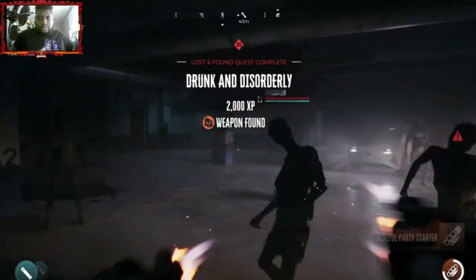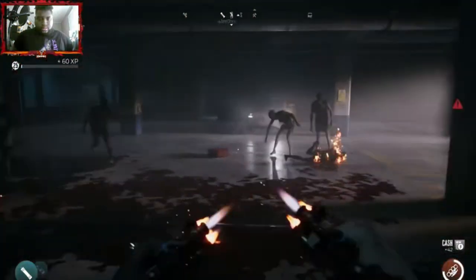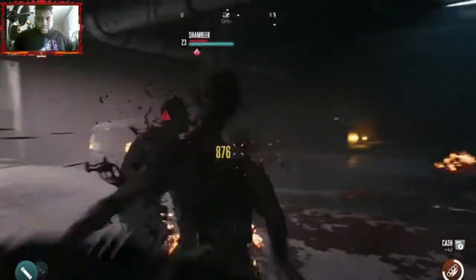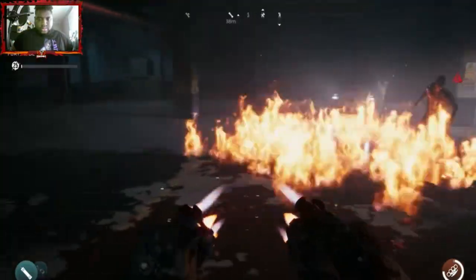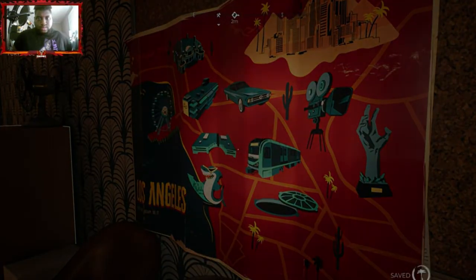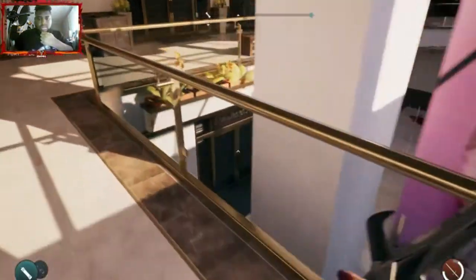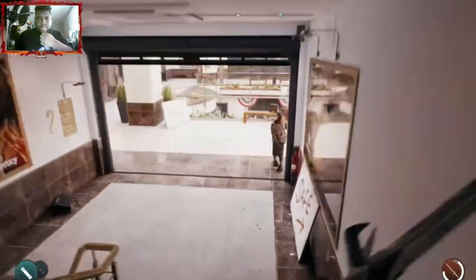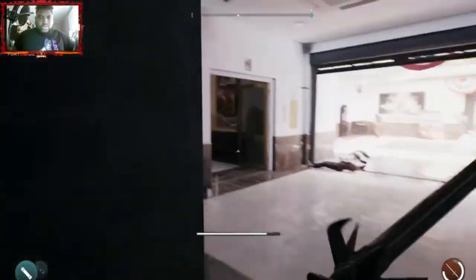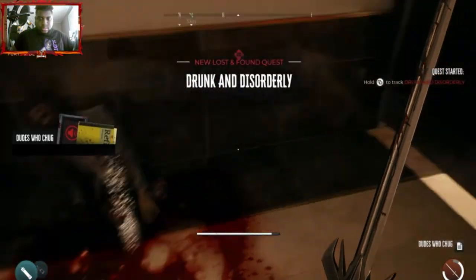The next legendary weapon is the Skillful Party Starters — brass knuckles modded to basically explode every single zombie they touch. This weapon is really fun and you can just blow through enemies like crazy. To start, fast travel to Ocean Avenue. Follow the exact path shown: walk straight out the door, go down a set of stairs, and this leads you right to a bathroom. This quest set is very easy and doesn't take a lot of time. There's going to be an item laying on the ground. Once you pick that up, you'll start the Drunk and Disorderly quest.